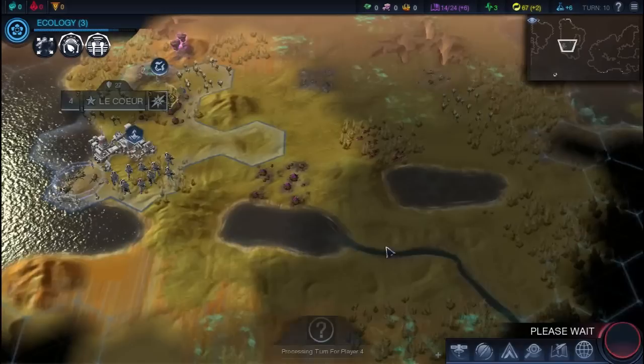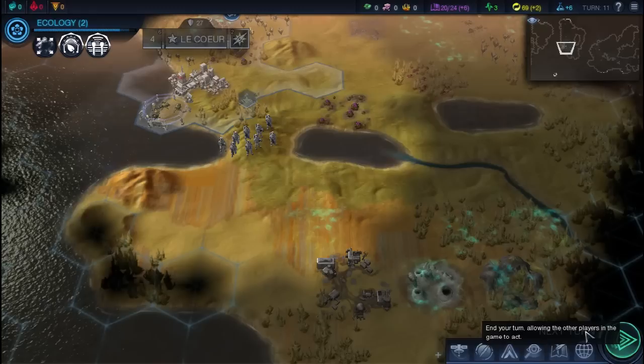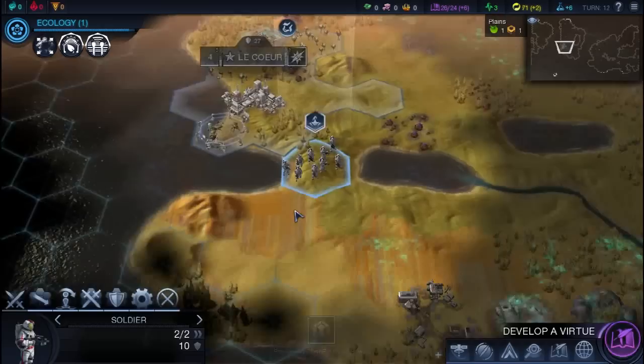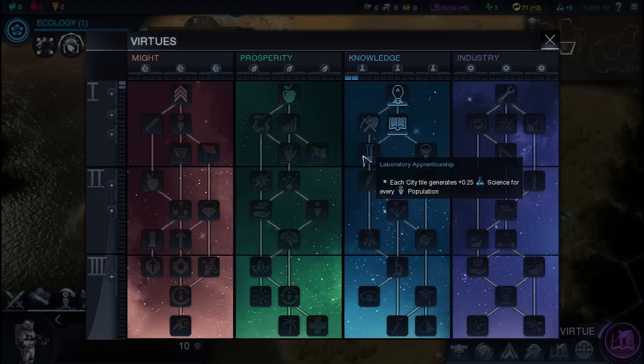We're going to grab another explorer to go down and grab that expedition site, and there's also another one in this area. In case you don't know, this green stuff is called Miasma. Until later in the game, it's rather deadly to be around it, so I'd recommend staying out of it at all times.